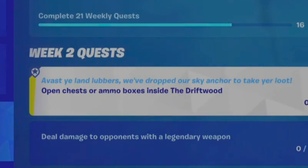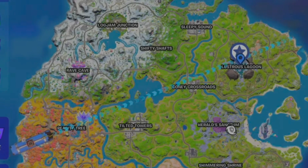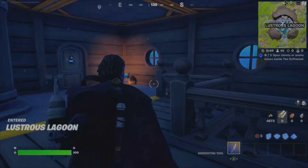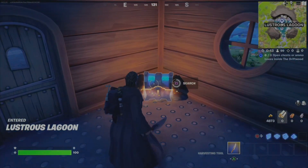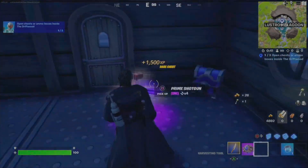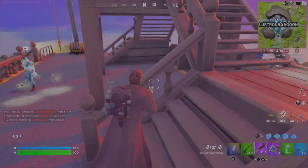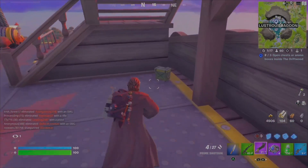Open chests or ammo boxes inside the driftwood. We are going to go to Lustrous Lagoon and go to the top of this ship — make sure you go on the ship because down below is not where we want to be. As you see here I open this chest, and you want to keep an eye out because it's a big area but there are very few chests or ammo boxes, so look really close.